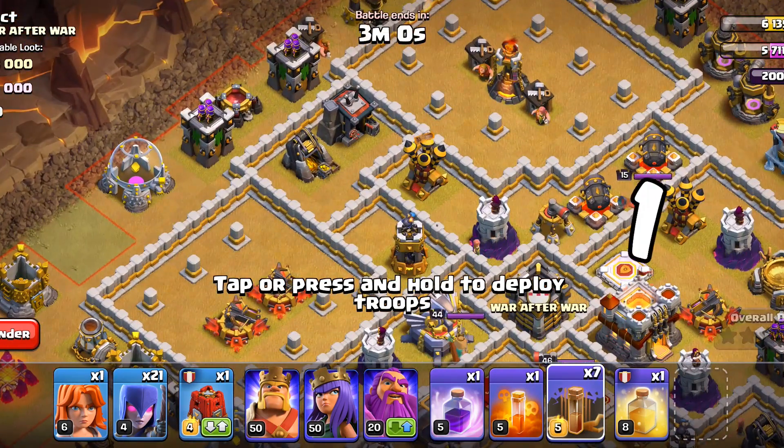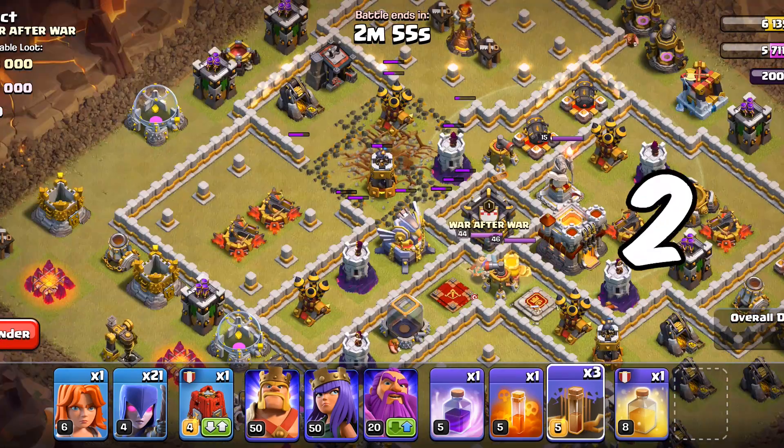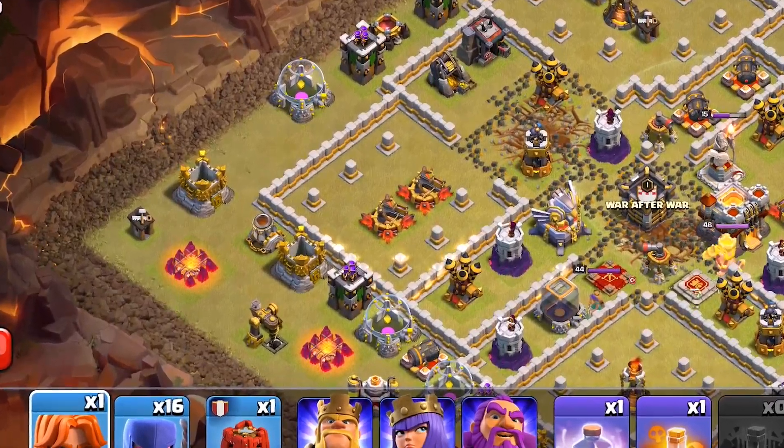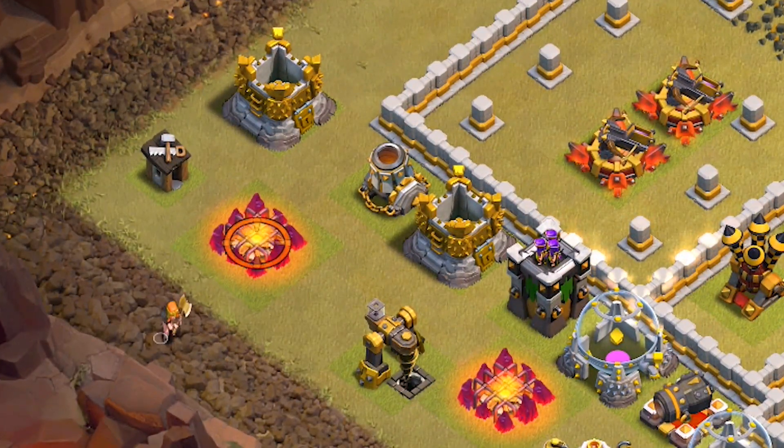First we will quad-quick the base open. Then we will deploy a few witches on both of the sites, and since there is a mortar we will deploy one valkyrie.